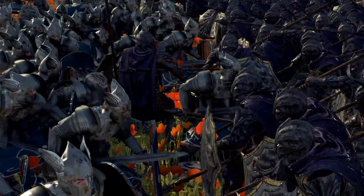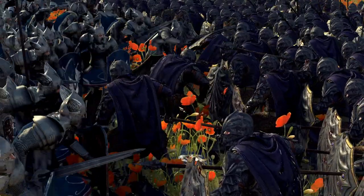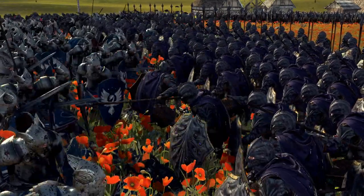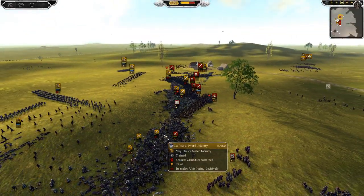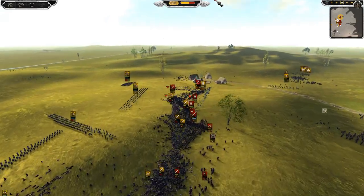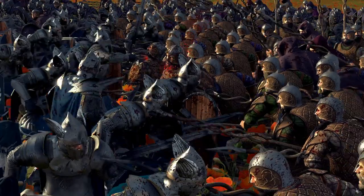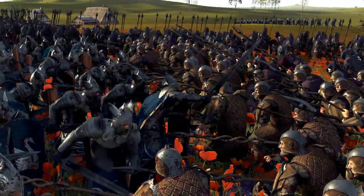These guys are pretty damn elite, but I feel like Dol Amroth may have gotten a bit of a nerf - the Knights of Imrahil, both dismounted and mounted, just felt like they weren't up to standard fighting these Vinland Guards. Maybe they did get a slight debuff; I haven't checked the stats and can't remember what they were before, but they certainly feel weaker. Seeing the seaward swords break quite often and lose to Vinland Guards was surprising, though to be fair the Vinland Guards are good. The seaward sword infantry used to be really strong but just wasn't packing the same punch. It may not have helped that there were pikes forcing them back.